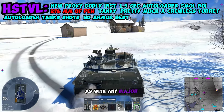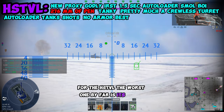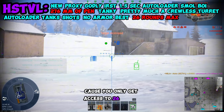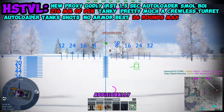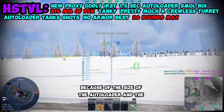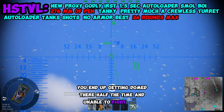As with any major vehicle, there are some major downsides that need to be considered. For the HSTVL, the worst one by far is its ammo rack, because you only get access to 26 rounds and you go through them quite quickly, so it does force you to play on points. Additionally, because of the size of the autoloader, the breech, and the barrel, you end up getting domed there half the time and unable to fight back.